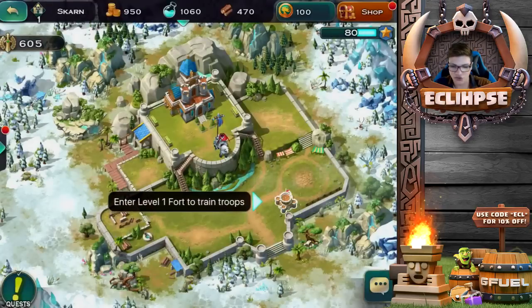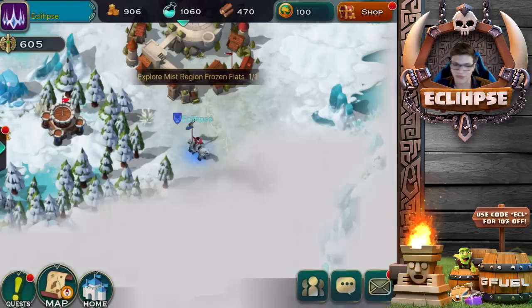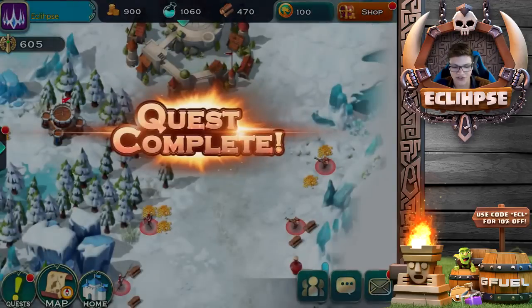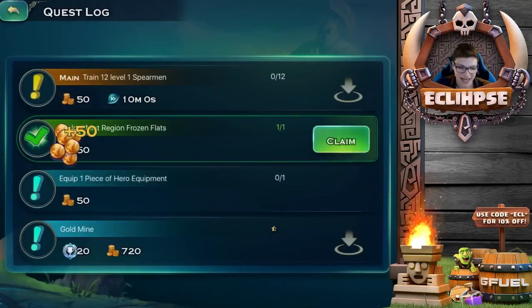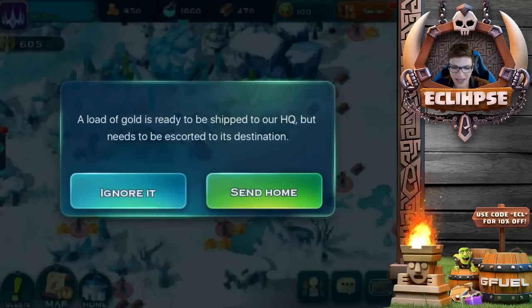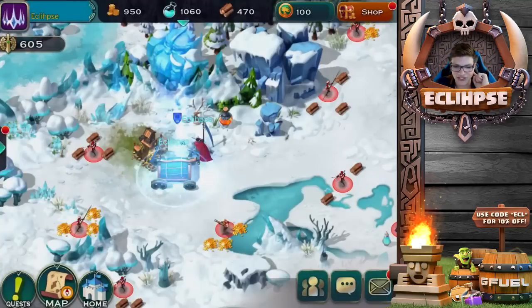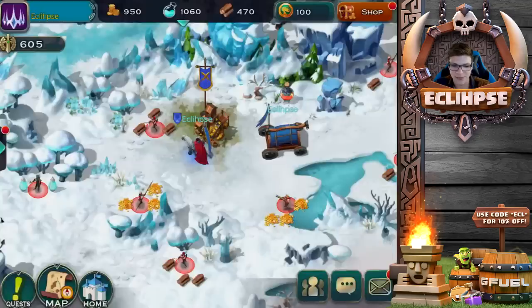We're gonna go do the exploration quest right now. Let's explore this part — it's only 50 gold, which is really not expensive at all. I'm hoping we get some crazy quests here. We found a gold mine! A load of gold is ready to be shipped to our HQ and needs to be escorted to its destination. I'm gonna send that on home right now.